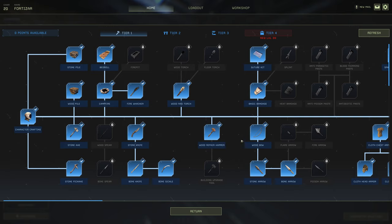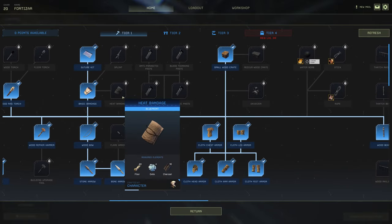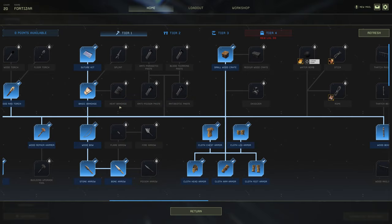Now onto the bow, stone arrow, and bone arrow — that is it regarding arrows for me. I never go past bone arrow and I spec into the bow tree as well. Now I go basic bandage and suture kits; these are handy especially when you're going up against harder animals like a bear, polar bear, or arctic wolves.